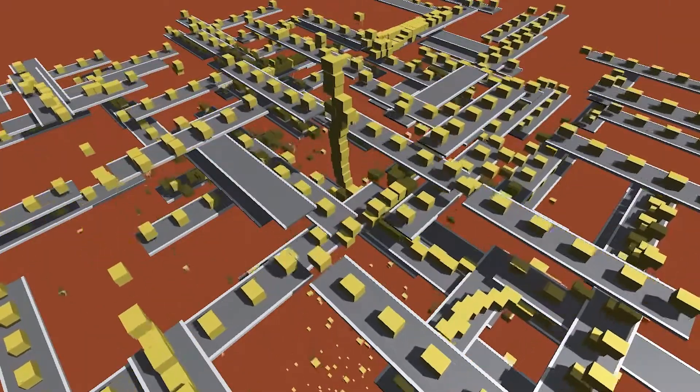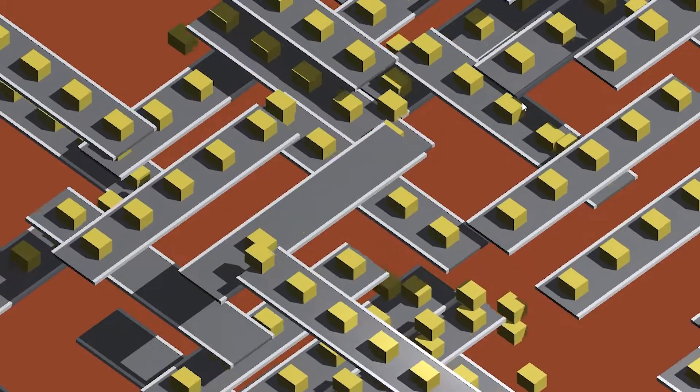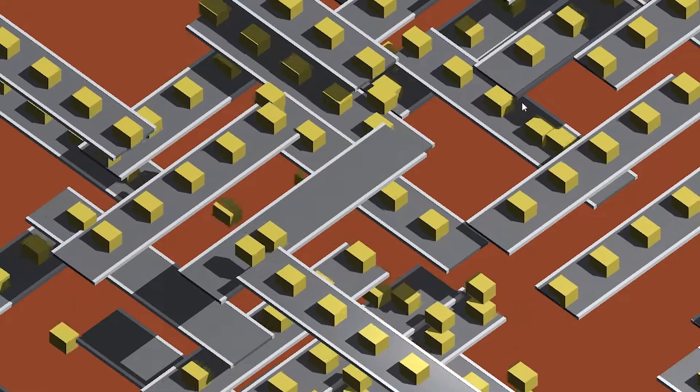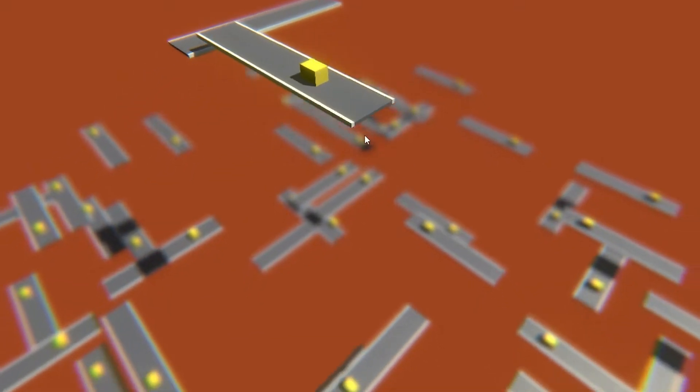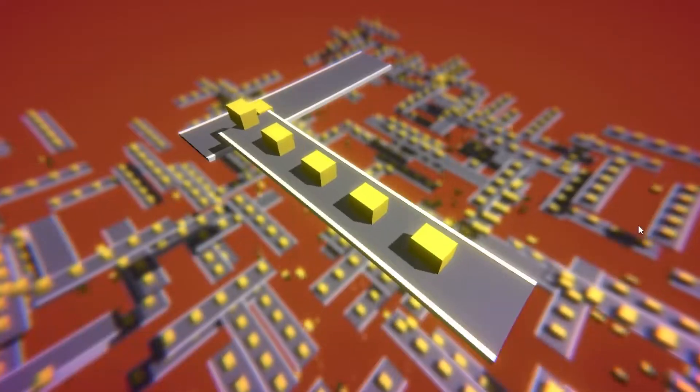What the hell is even happening here? I really tried to go with orthographic cameras, but as you can see, it's unreadable. Talking about unreadable, let's add some post-processing. My advice for 3D is to always use a blurry effect — it just looks good. This is what we have now.